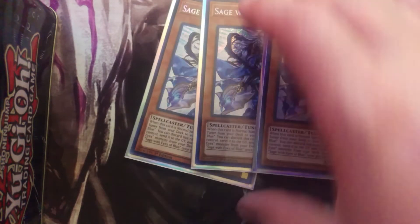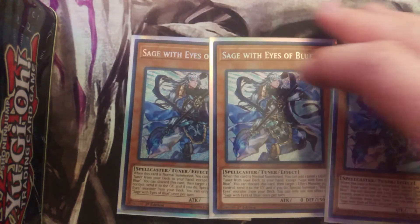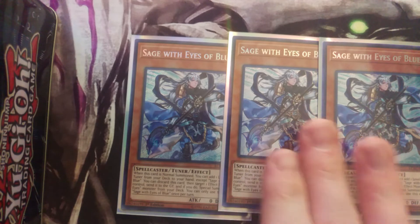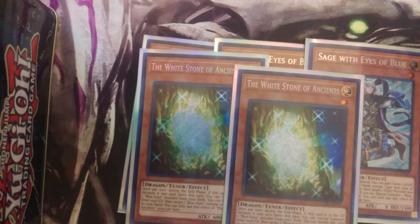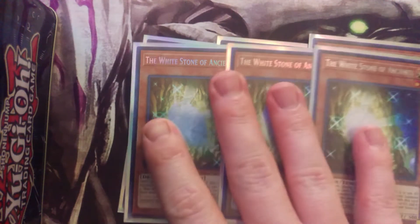Now for the supporting engine — of course three Sage with Eyes of Blue. This guy is great: he searches all your other Light tuners, including Effect Veiler, and he's also a way to search a Blue-Eyes card by tributing one of your effect monsters on the field. Then we're rocking three White Stones of Ancients, just another amazing card for any Blue-Eyes strategy.